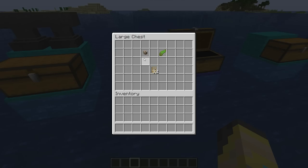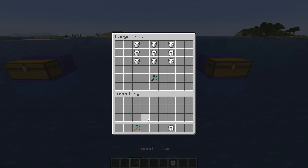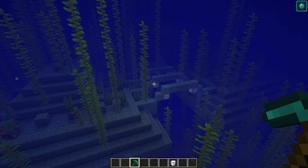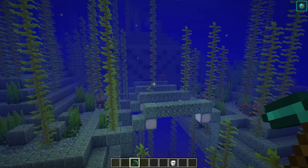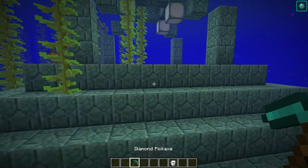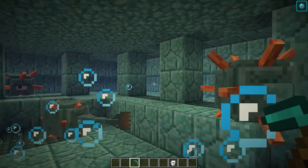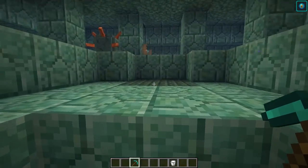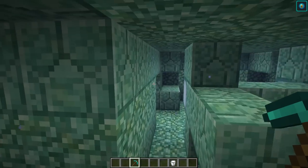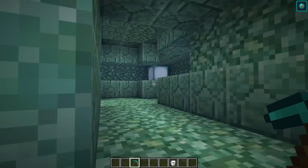This next tip is all about entering the monument itself — you may want to bring some milk buckets and you're going to need a pickaxe. You could make your way in through the front of the monument, or with some speed and possibly some milk buckets you could break your way in through the top of the monument, take out the first guardian in there, and work your way down through the temple. Sometimes I find that's actually a little bit easier.